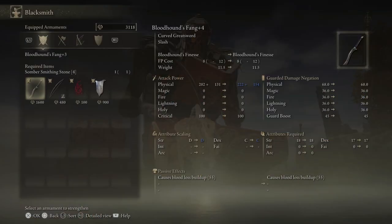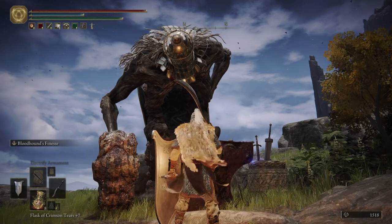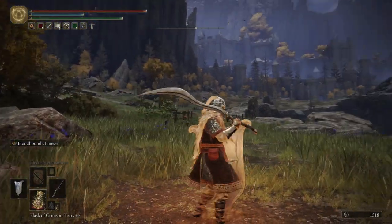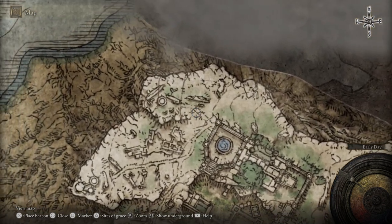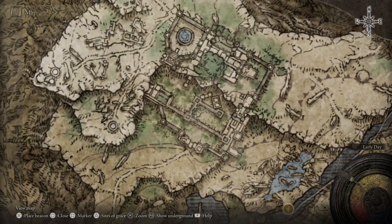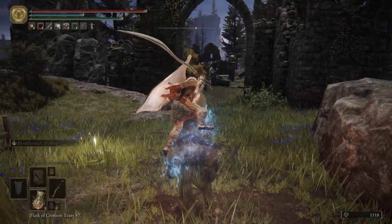EG is also a blacksmith, so he can upgrade your weapons. We're going to upgrade our Bloodhound's Fang to plus four, and we'll let EG do what EG does best. He was talking about the Carrion Castle, which is just up the way. This is not a very big area, but there's a lot to it, and we're not going to be worrying about any of this stuff over here until after we go through the Caelid Wilds. After we beat Caelid, we'll come back here and finish all that stuff up, because that's going to start Ranni's questline.